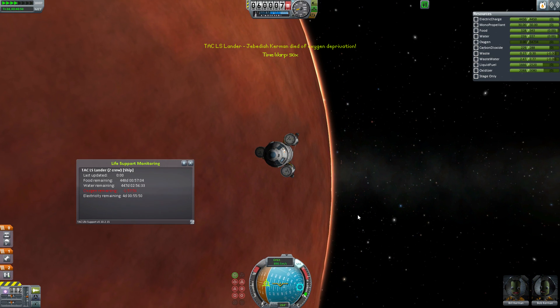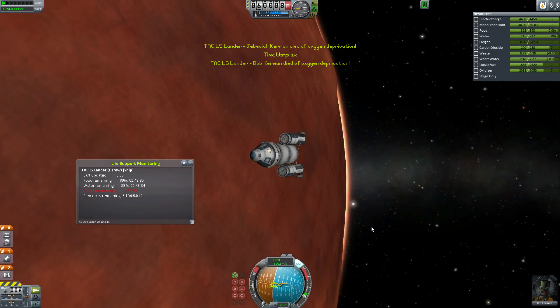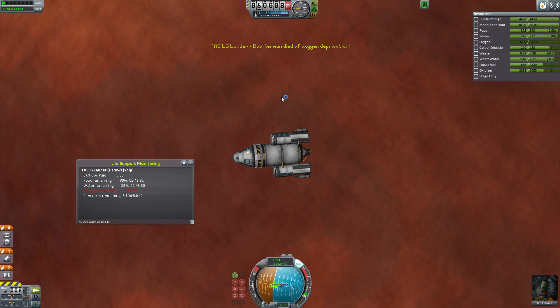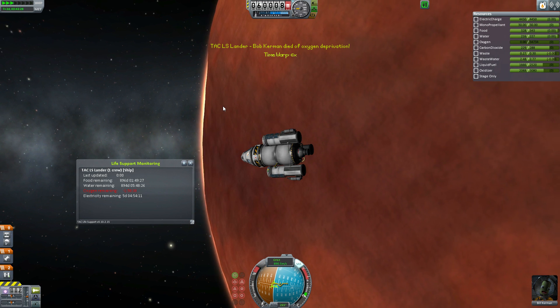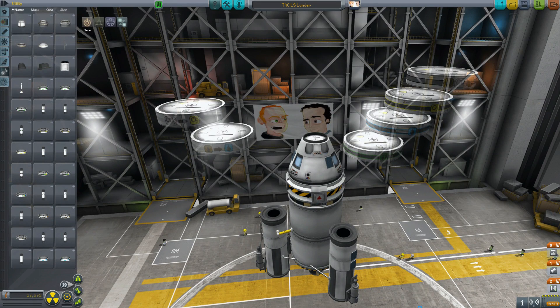And don't forget about your Kerbals on EVA. They can survive for 6 hours only before they turn up their toes. Which leads me to suggest that if your craft does run out of power on the dark side of some distant moon and time is running out, get everyone out of the craft and into their EVA suits and maybe they'll be back in the sunlight before the suits run out of resources.